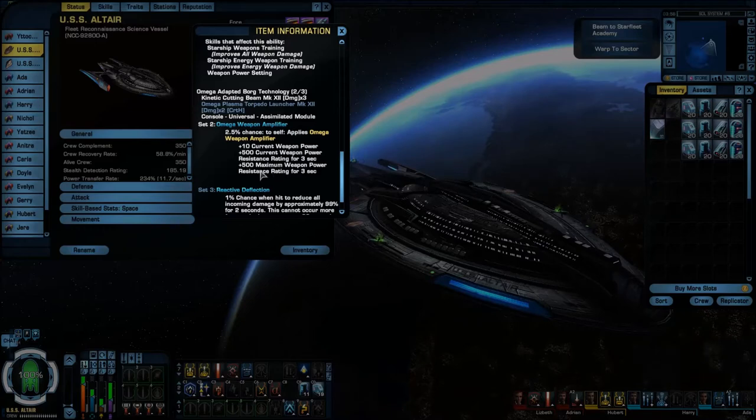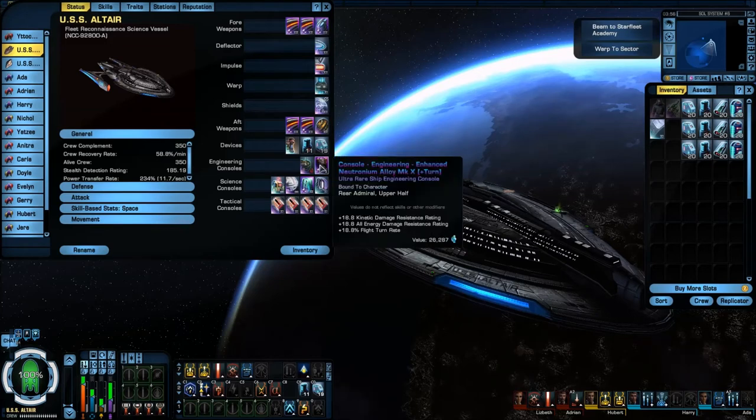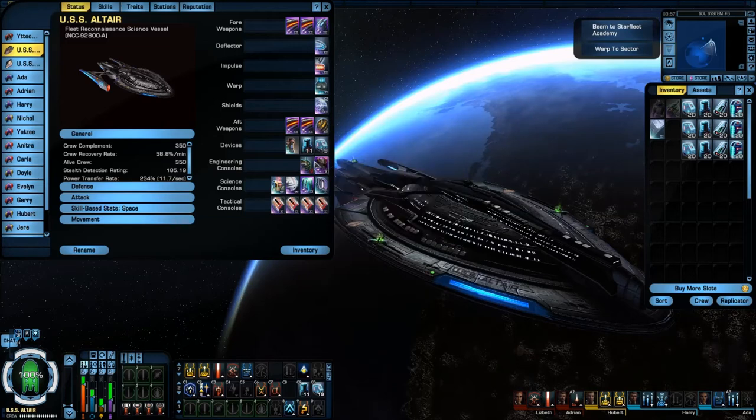I'm running a Mark 10 Neutronium Alloy — it's one of the new fleet ones from the Dilithium Mine. It actually adds plus turn rate, so instead of just the 18.8 damage resistance, it also gives you 18.8 in flight turn rate, which helps out quite a bit. It's a universal console that gives you two things of both, and with it being a Mark 10, it's actually equivalent to a Mark 11 standard Neutronium.